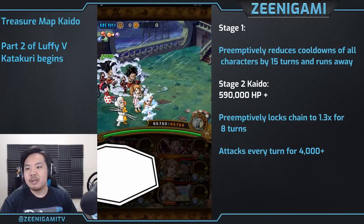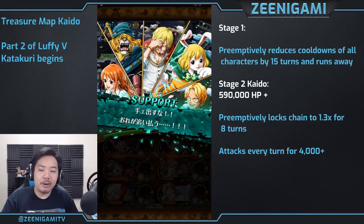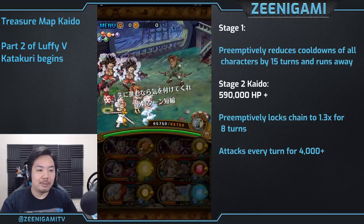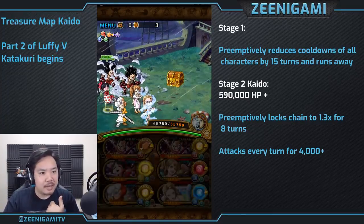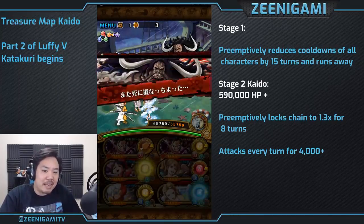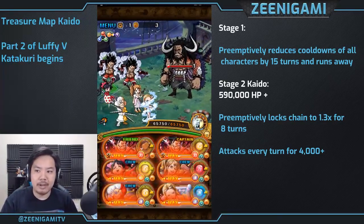Kaido ambush shows up. Stage one immediately just dies — that's the support animation. If you've never seen it before, it looks great. Stage one shows up, reduces all your cooldowns by 15 turns and just runs away. So not only if you're using treasure boosted characters do you get that cooldown reduction, but also 15 turns cooldown reduction on stage one, throwing you right into stage two. Basically anything that's not like a Monday or a Whitebeard is going to be ready to go.